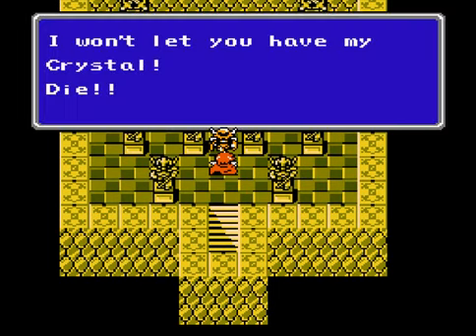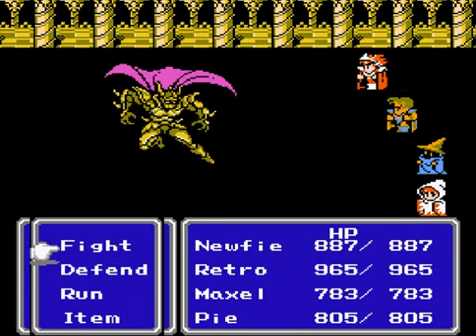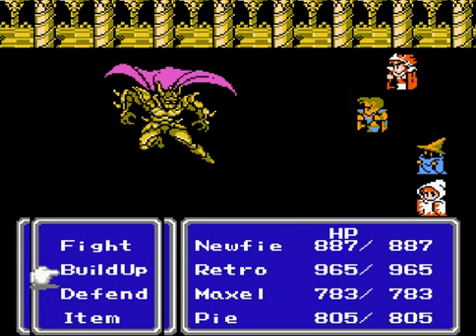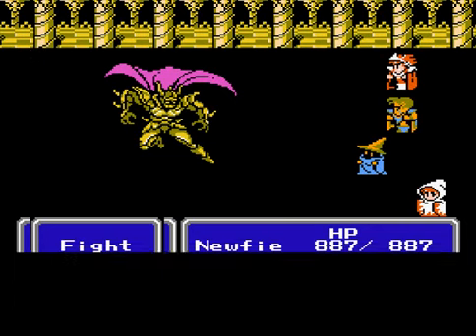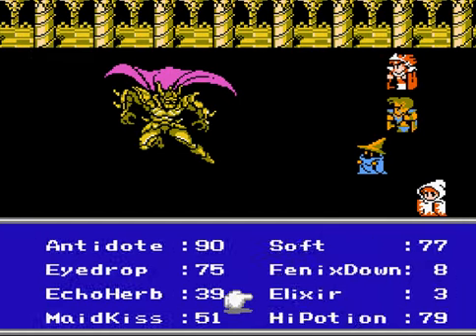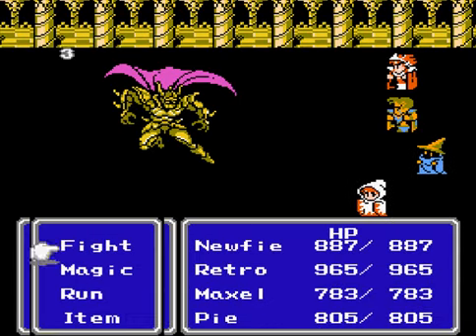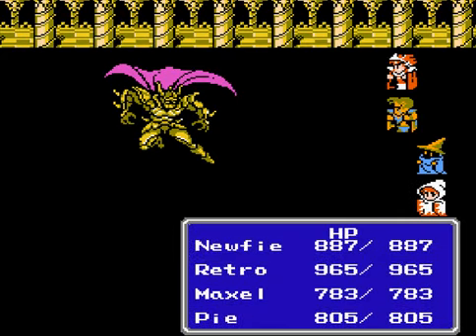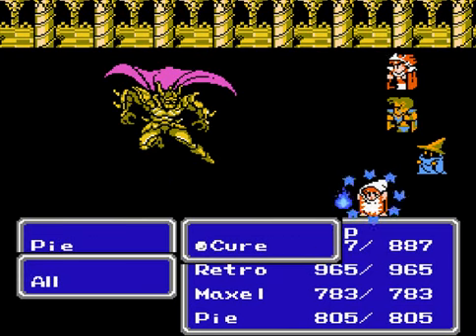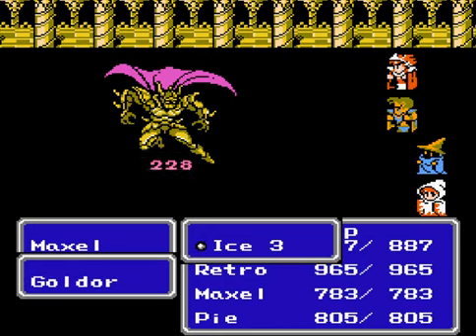That crystal of Earth is mine now. 'I will let you have my crystal. Die!' Someone's a little violent. Okay, this here is gold ore. He's got a high magic defense but a low physical defense. I think I'm going to try to build up at least once — do not use it more than twice in a row or you will pay the price. Since physical attacks on Maxwell aren't exactly that great, I'll use Ice-3 anyway. And I'll probably use Cure just in case I run into a scuffle. That's not a lot of damage. That's not good.